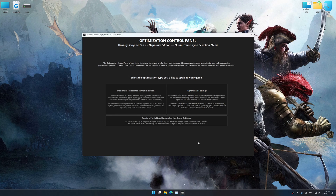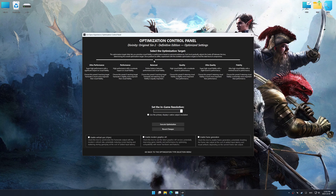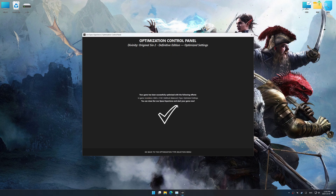Press OK and the optimization control panel will load. Once loaded, select the desired optimization presets and the in-game resolution. The control panel offers many optimization presets, so it is best to experiment and see what works best for you and your system. Then press the execute optimization button and start your game.